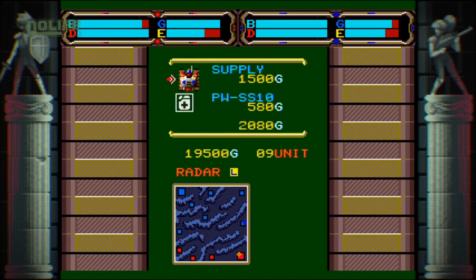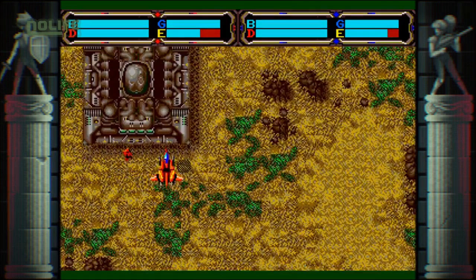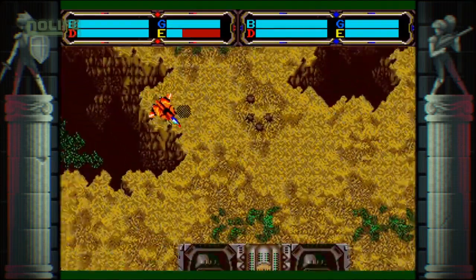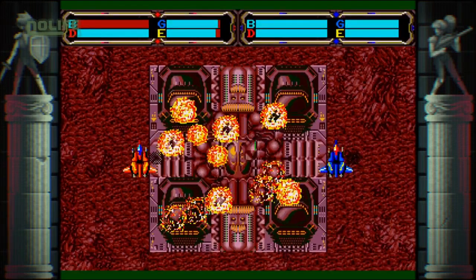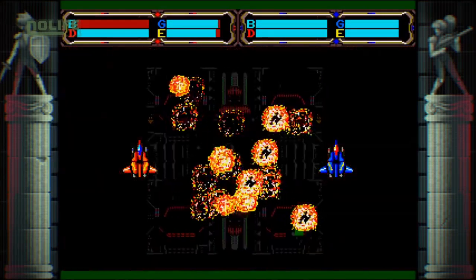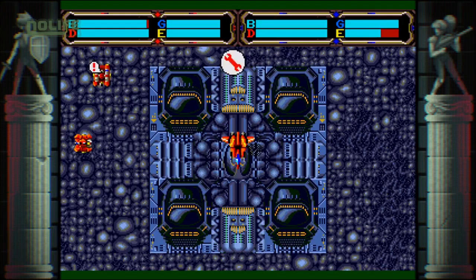Il ne peut produire qu'une unité à la fois, qu'il devra ensuite manuellement transporter sur le champ de bataille. Si le joueur parvient à placer 4 fantassins dans une base secondaire, il en prend le contrôle et peut y recruter des troupes, s'en servant comme tête de pont. Si le joueur perd sa base principale, la partie est perdue. Sept types d'unités sont disponibles : fantassins, motos, voitures blindées, tanks, lance-missiles, artillerie, ainsi que bateaux sur les cartes pourvues d'étendues d'eau.